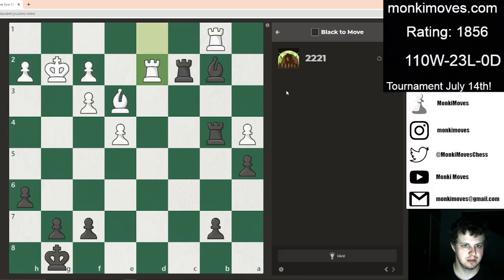All right, what's up everyone? Welcome to some puzzles. What do we got here? So material is equal, equal pawns. So we're going to have to find some sort of tactic here.